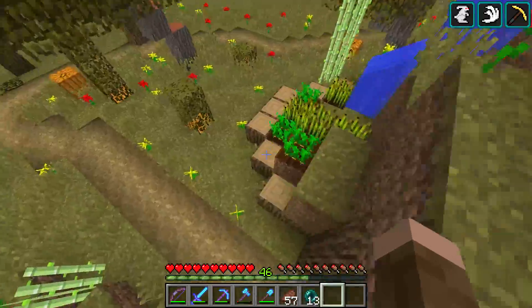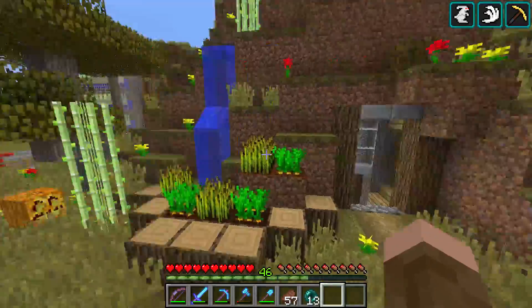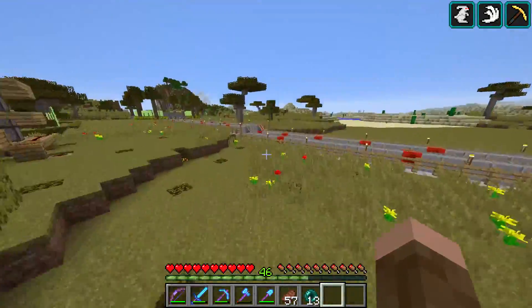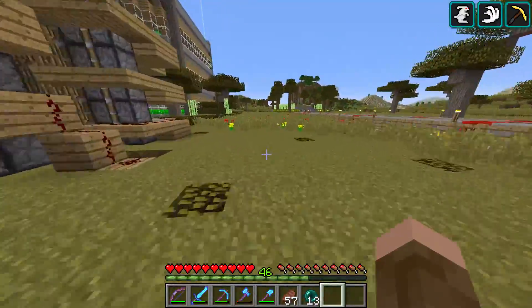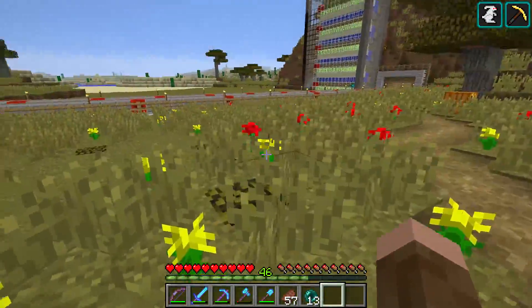That's another thing we've gotta fix — occasional blocks where mobs come in, they drop down, they take out the crop. We've got plenty of that to fix around here. That's pretty annoying, but mobs don't spawn around here anymore, which is pretty good. We have plenty of lighting. That wheat farm I think is gonna go right about here, and it shouldn't take up too much space because it is a micro farm.